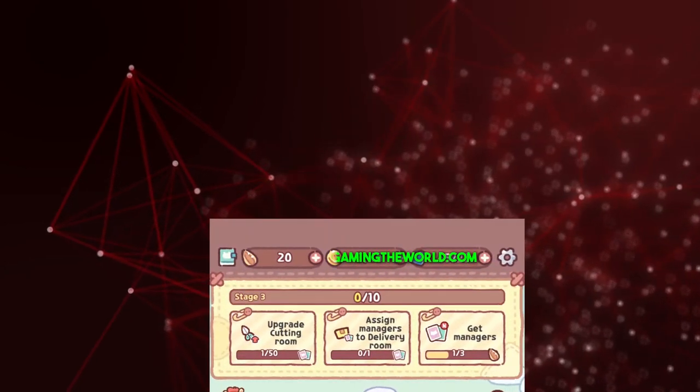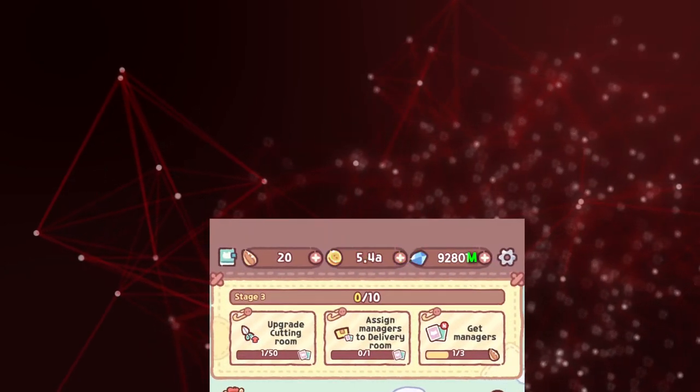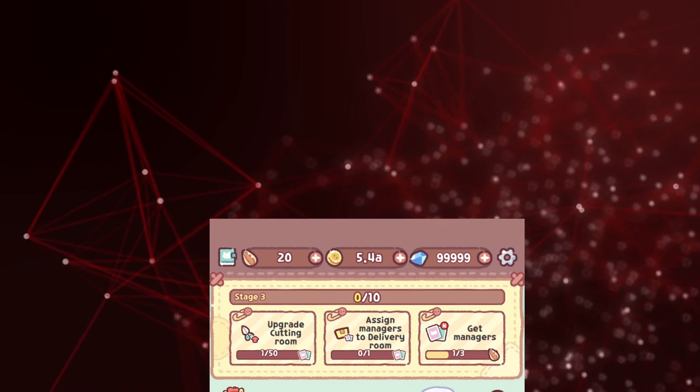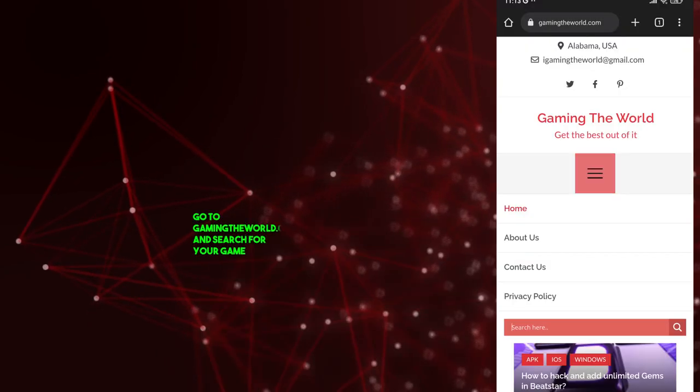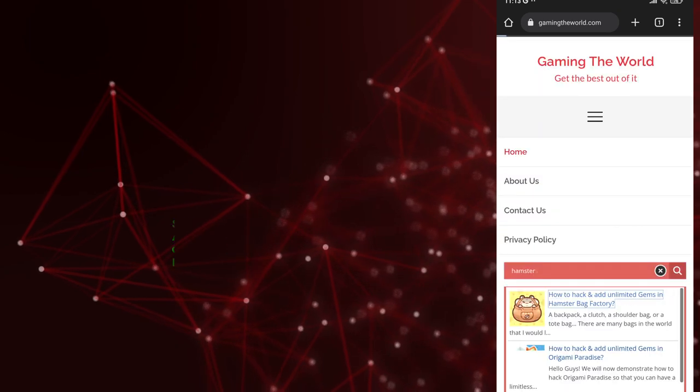Welcome to Gaming the World Tutorial. Go to GamingTheWorld.com, then search your game and scroll down and find the Get Gems button.